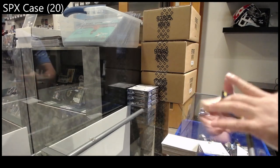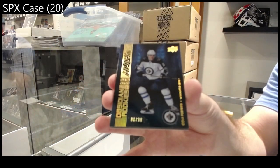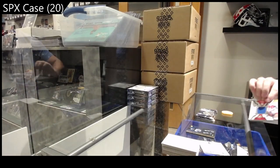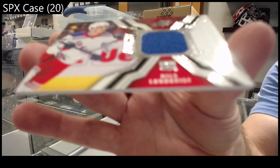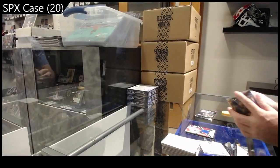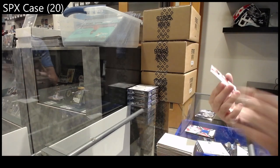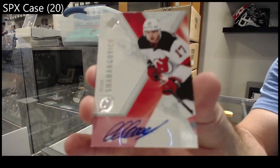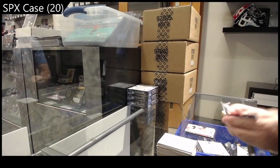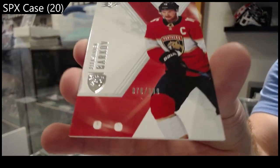To 99, Perfetti for the Winnipeg Jets — Gold Obsidian Rookie Perfetti. We've got a jersey of Lafrenière for the Rangers — rookie jersey Lafrenière. We've got a base autograph of Sharangovich for the Devils. Sharangovich. And we've got a base to 299 for the Panthers of Barkov.